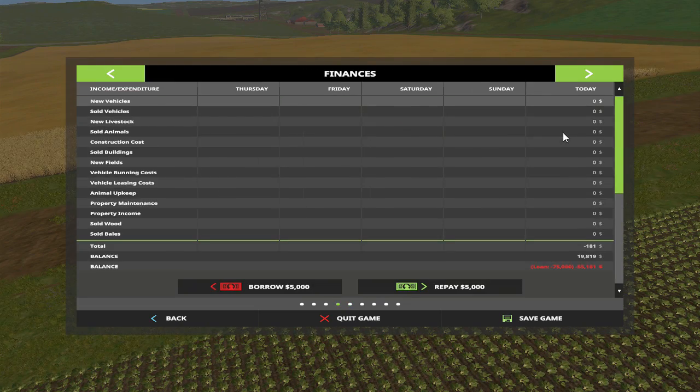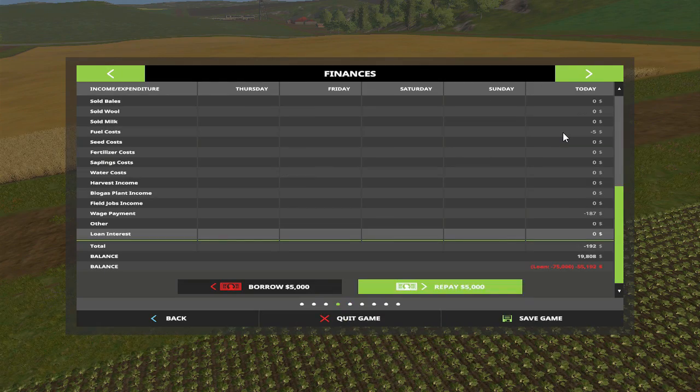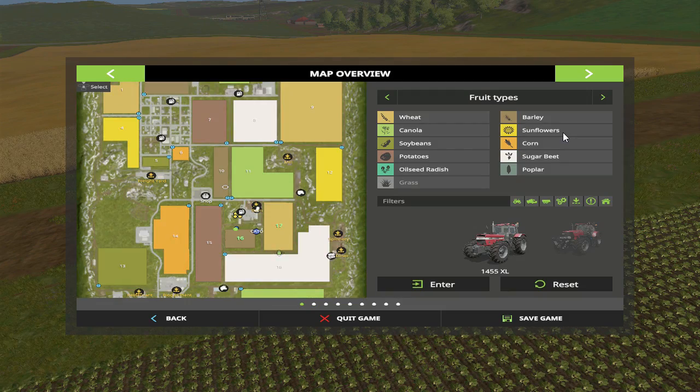It looks like we can borrow — it's not going to let us borrow, we can repay but can't borrow from here. Some of our vehicles are in the red already — 35 days, 60 days, 65. We got a little bit of each, not much, just enough to start some pigs off with really. I like the prices on those beans. We got barley and then our other fields have wheat, so that's not bad.